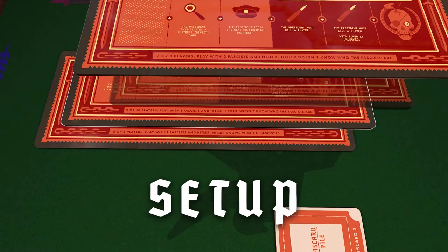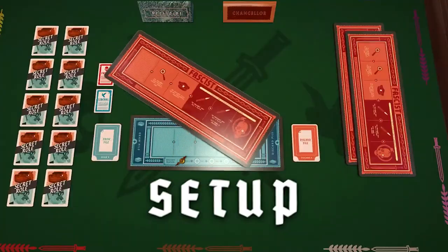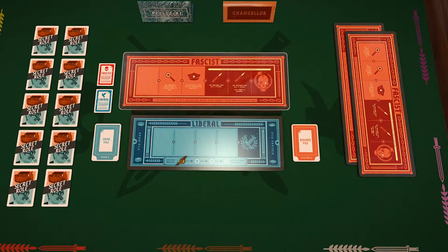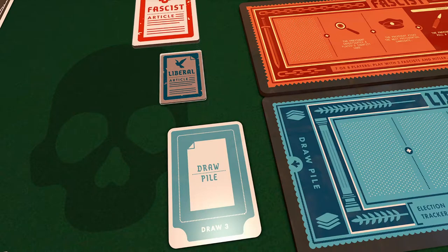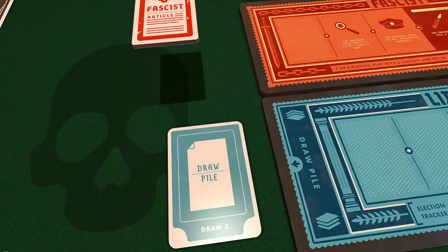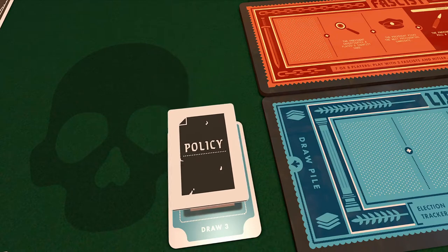Select the appropriate fascist track based on the number of players and place it face up in the middle of the table, next to the liberal track. Shuffle all 11 fascist policy tiles and 6 liberal policy tiles together into one facedown stack.